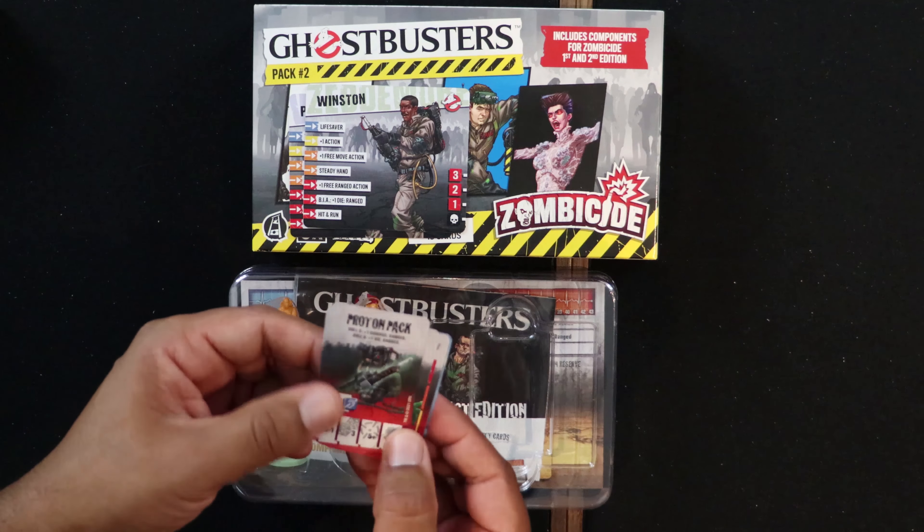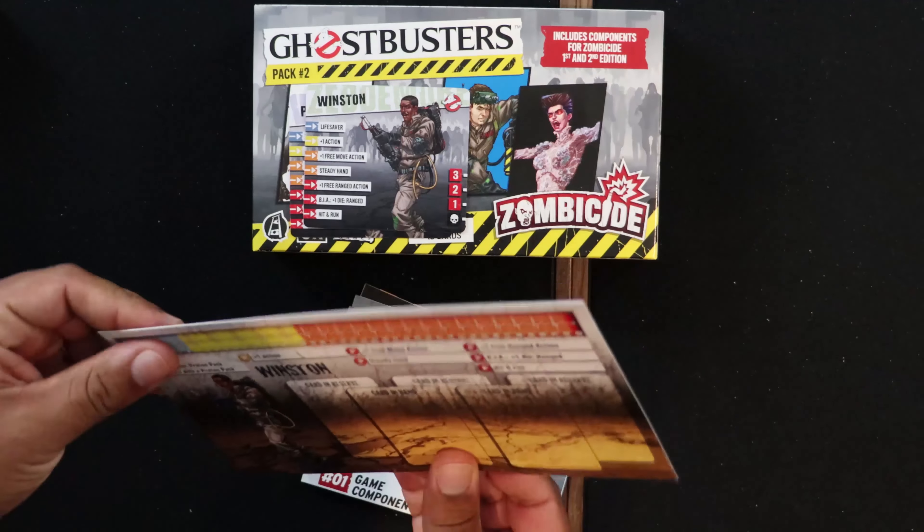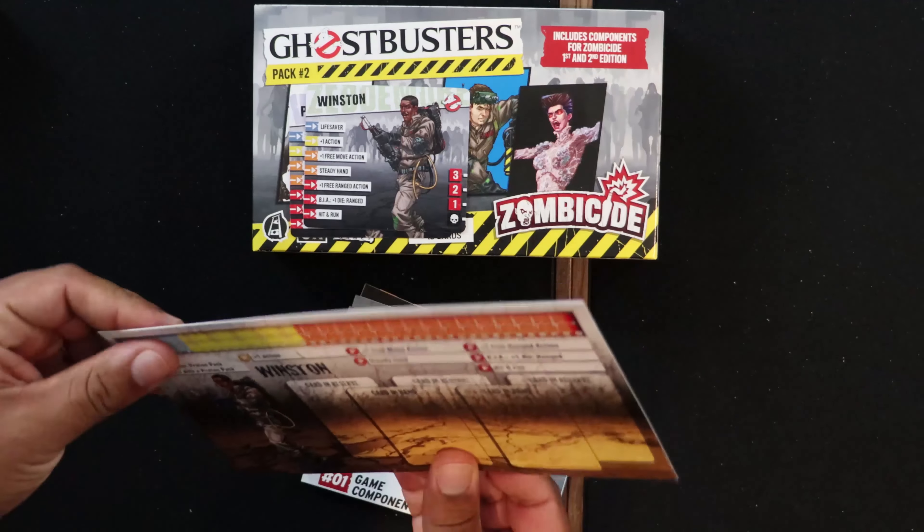Let's take a look at the miniatures themselves. I actually don't intend to box this stuff back up because I'm literally going to store this in one of the other boxes. Here we've got Peter and Winston — plenty of great detail on the Peter mini. A little tricky to get Slimer out, but there he is — great detail on Slimer. And the first of the new enemies, we've got Zuul. That's everything in the pack. We also get a list of rules for first edition — this is how you would use the first edition cards.